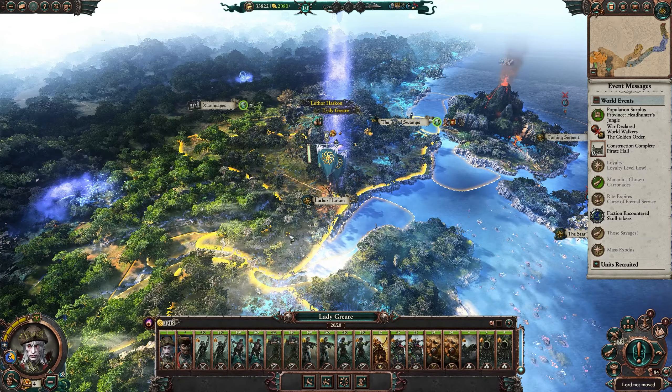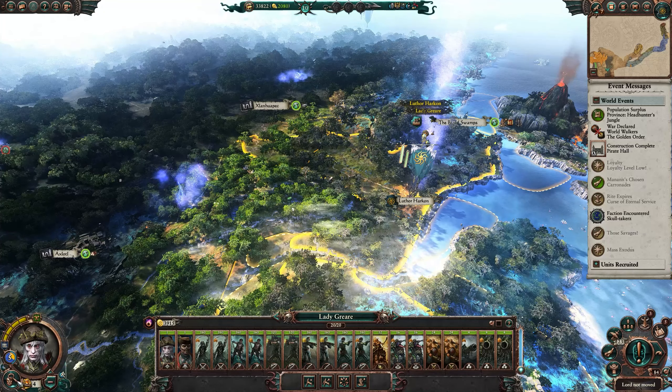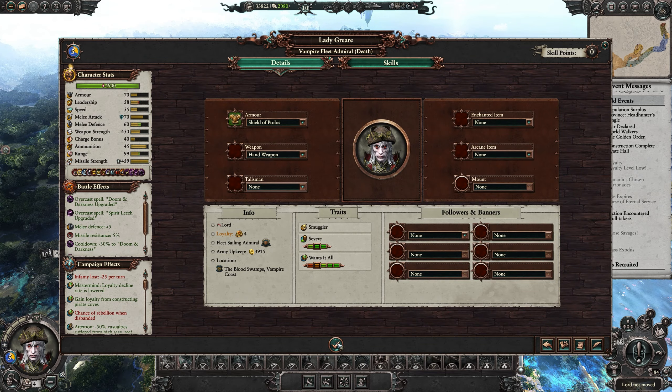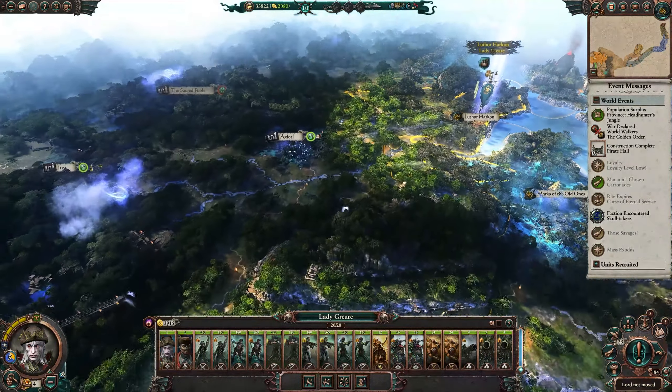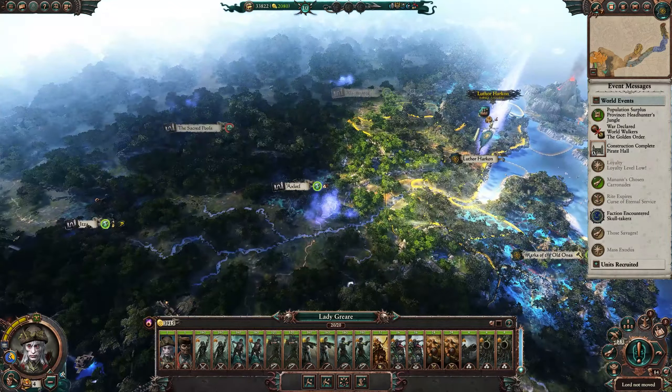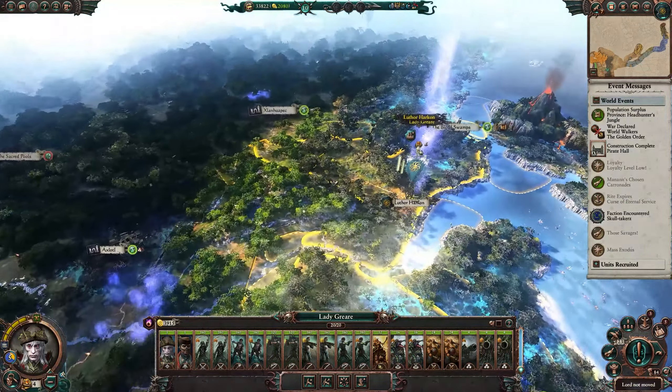So Lady Greer is level 4 loyalty — not too bad. I just want to see what she needs to get her loyalty up. Constructing pirate coves helps, and winning battles I think helps as well. We can always do that curse thing to boost it.